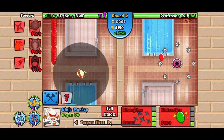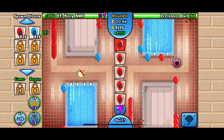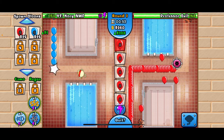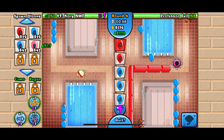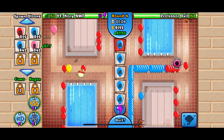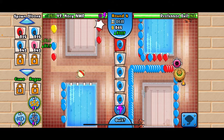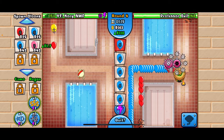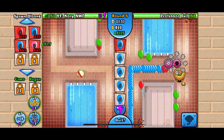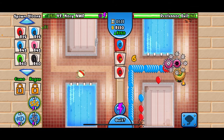Looks like Professor Evil had a space in that send — he's being considerate. So I'm going to send some balloons. I'm going to try to use my Super Eco Boosts at 6, 8, and 10. Okay, 6 is here.